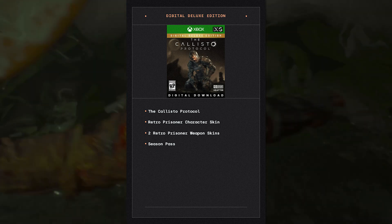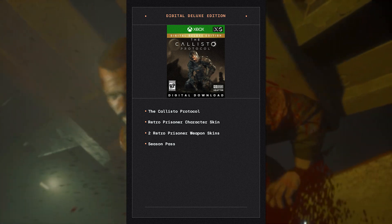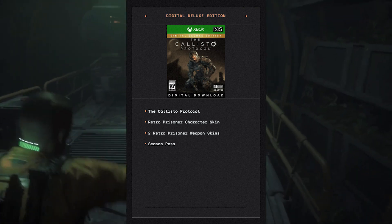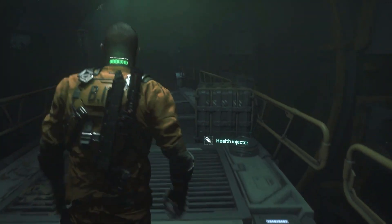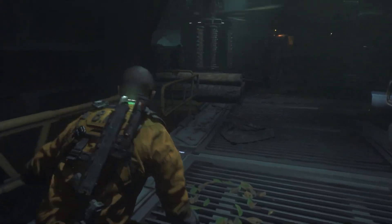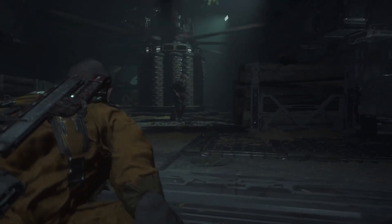The next option is the Digital Deluxe Edition, which is eighty dollars on Xbox One and ninety dollars for Xbox Series X and S. Just like the PC version, you get the Callisto Protocol, the weapon skins, and you also get the season pass.